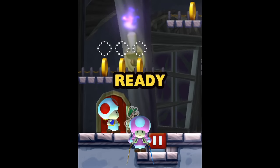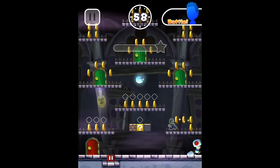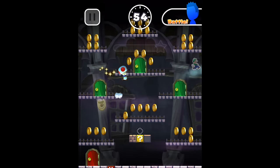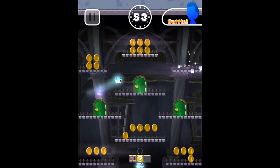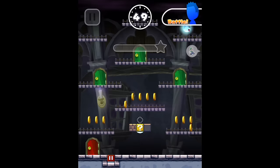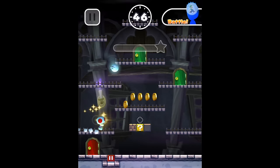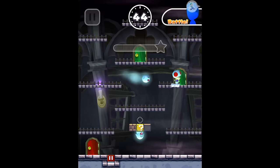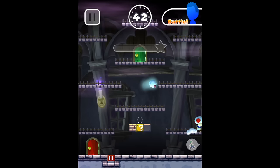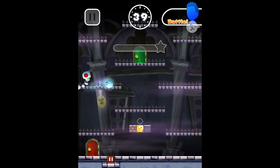I am not very good at the ghost house levels, so wish me some luck. Toad's really fast, but he doesn't jump as high. I'm not the greatest with him yet, but I do want to start getting used to the other characters. The other guy already went into a different door, so he's definitely ahead. We need to get lucky here. Let's get up to that green door, Toad.